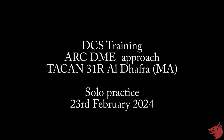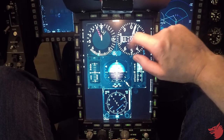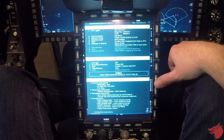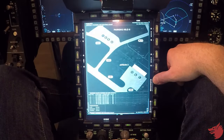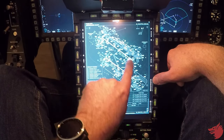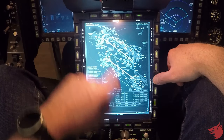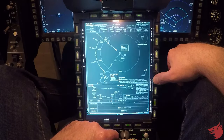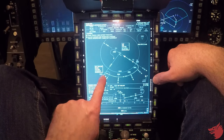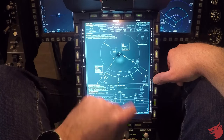Okay, so now we are ready for departure, and we will set up the system for a TACAN approach on the Daffra runway. So let's first select the chart. That's the airport, we are here. We'll take off on Tri-1 here, Tri-1 right. And we will fly a TACAN approach for runway Tri-1 on the right.